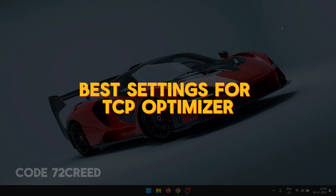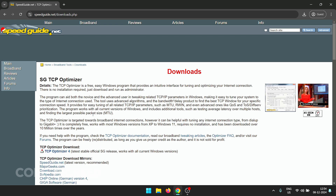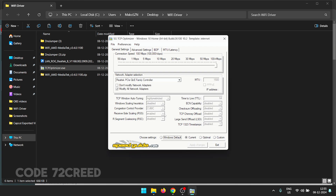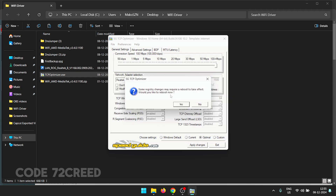For the next optimization, we're going to use TCP Optimizer to apply the best network settings. Download it from the link in the description, locate the file, right-click TCP Optimizer, and run it as administrator — otherwise it will give an error and won't let you modify settings. Once opened, click 'Optimal' to apply the most optimal settings for your connection, set the connection speed to maximum, click 'Apply Changes', and OK. You'll be prompted to reboot your computer.